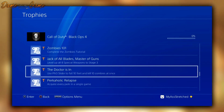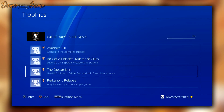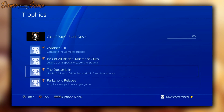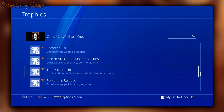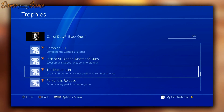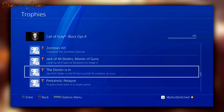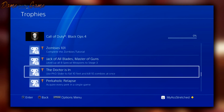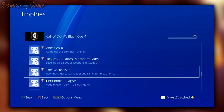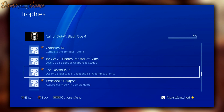And here is the title of the video: 'The Doctor Is In' — use PhD Slider to fall 10 feet and kill 10 zombies at once. So it's now not called PhD Flopper, it's called PhD Slider. Since we slide in Black Ops 4 just like Black Ops 3, it still says you have to fall 10 feet. I'm very excited to see if you slide off a ramp or cliff and land into a slide mechanic.